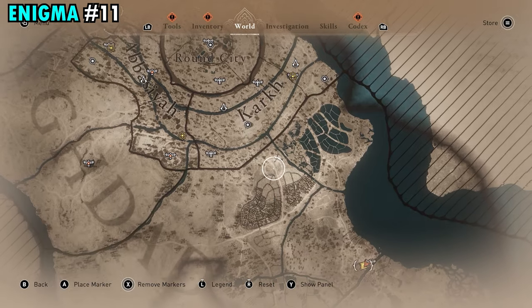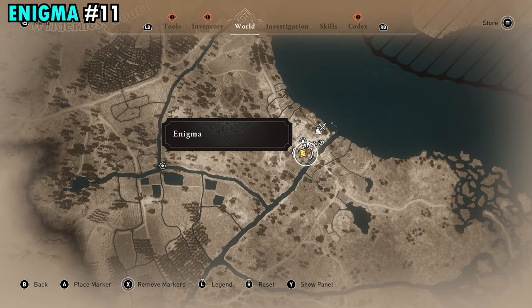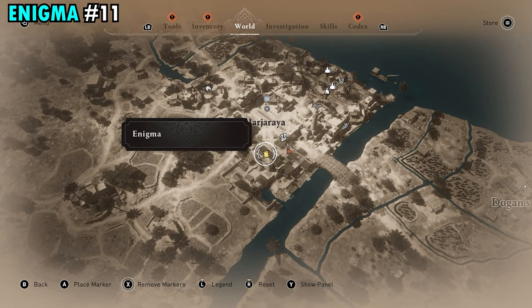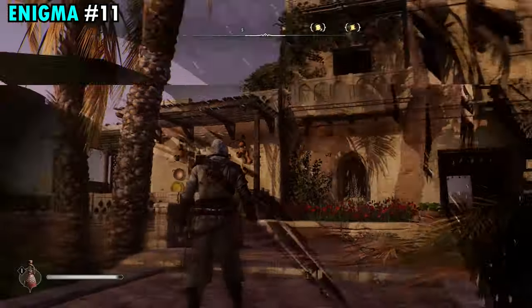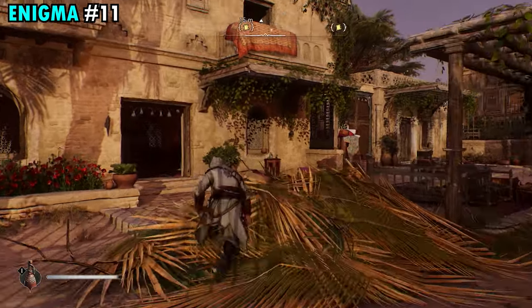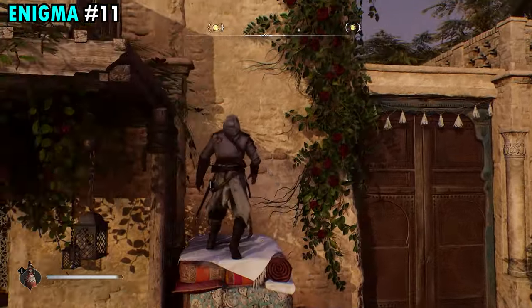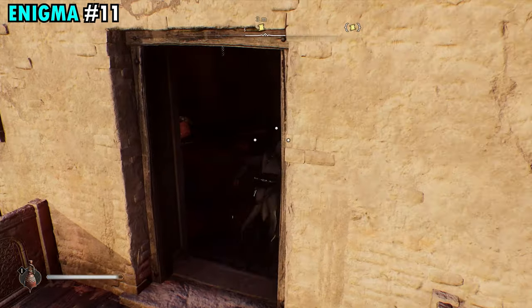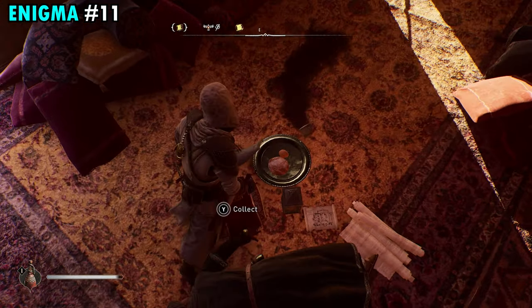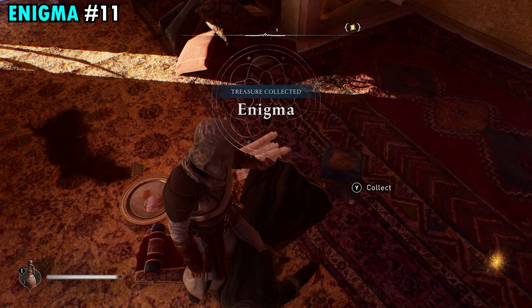Enigma number 11 is going to be found on the southern side of the map, right down here in the town of Jar Jaria. Come to this building we have marked with the enigma inside. Make your way up to the second floor by climbing in through the balcony — you can come over to the right or the left, there are two balconies. Once you're up here, make your way inside and right here in the floor area you're going to find several items including the scroll.